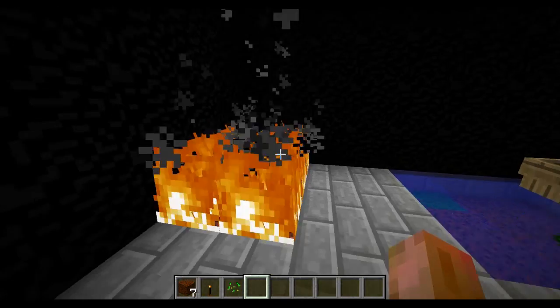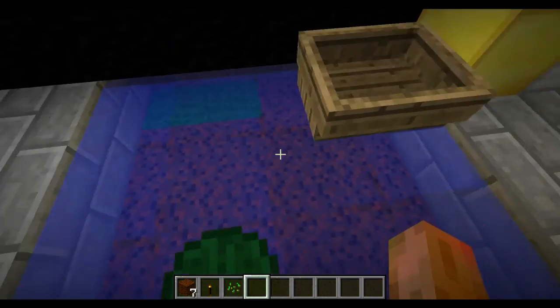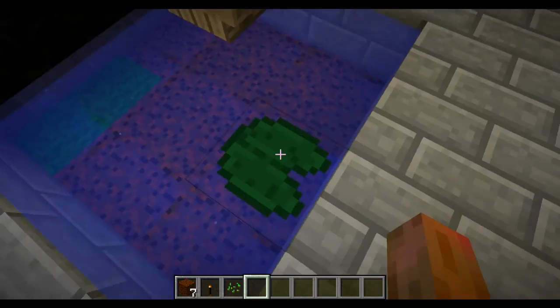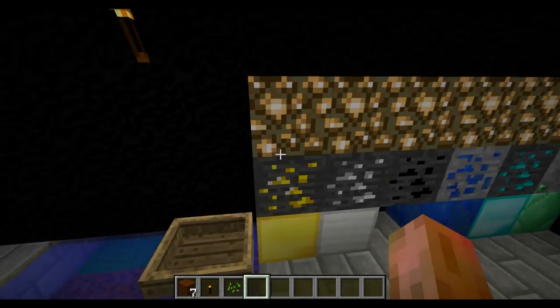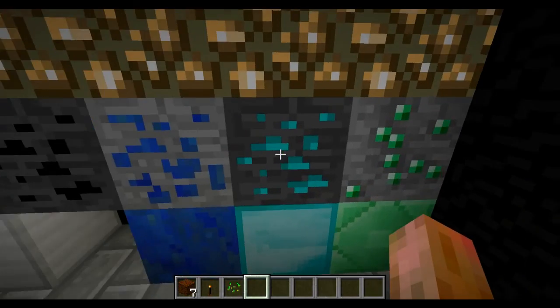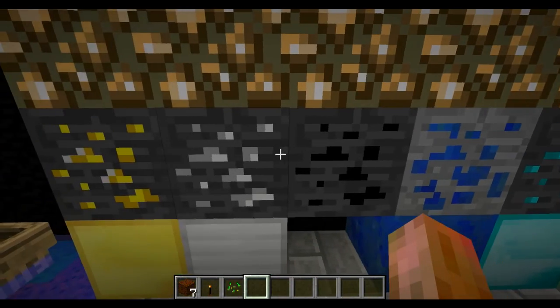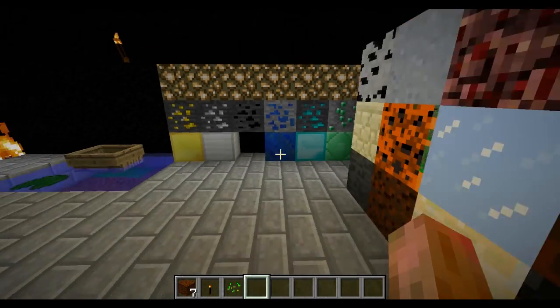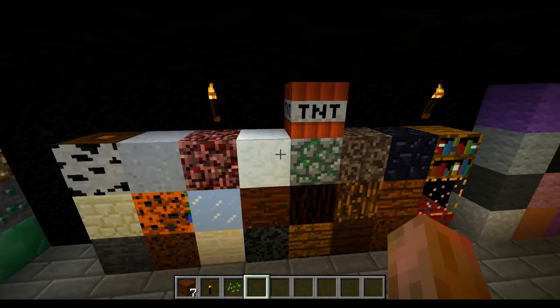Now we have fire, boat, and dirt — that's what dirt looks like, nothing's been changed there. Of course the ores haven't really been changed, except diamonds are a bit darker, coal is darker, the backgrounds of them are darker. Lapis hasn't been done yet, but I'll be sure to do another review when this is finished.